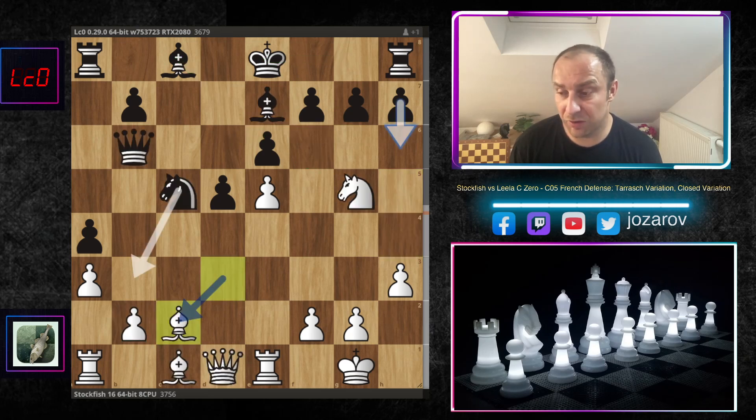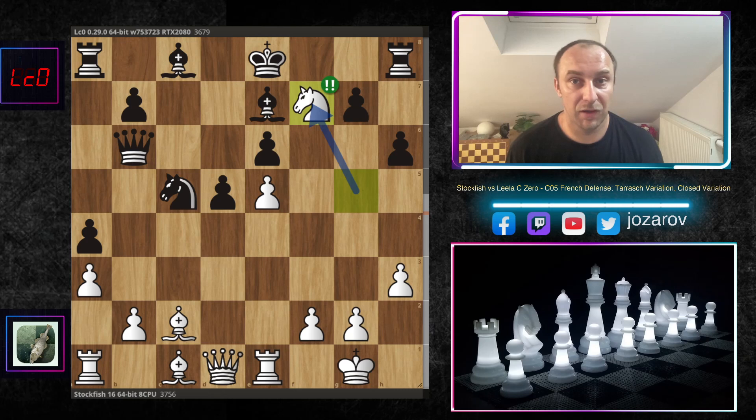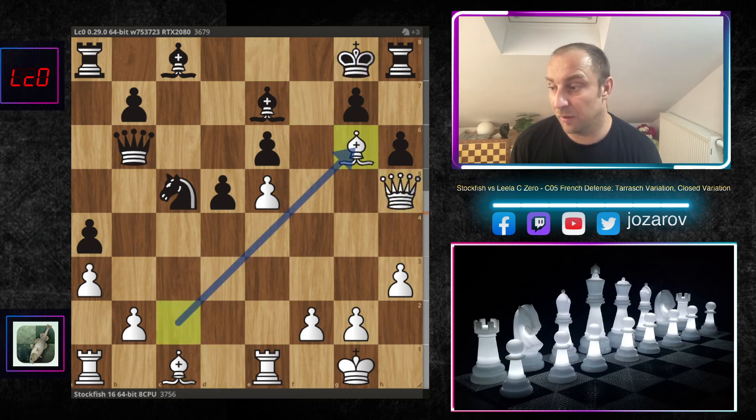After bishop to c2, knight to b3 was not Leela's continuation. Leela played h6, and you can guess what the fish does - almost like the whole French Defense is busted. Stockfish played knight takes f7, really wild stuff. From this point on the game is simply a one-way ticket. After king takes f7, queen to h5, king to g8, bishop to g6 - controlling the escape routes for the king. The rooks and bishops are all paralyzed. The only active pieces in black's position are the bishop on e7 and knight on c5.